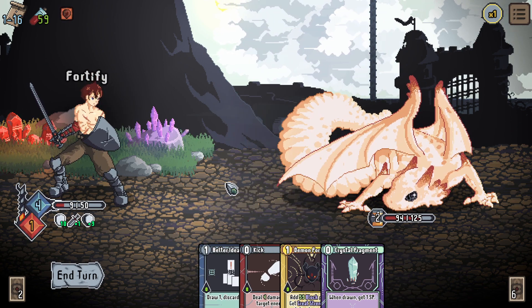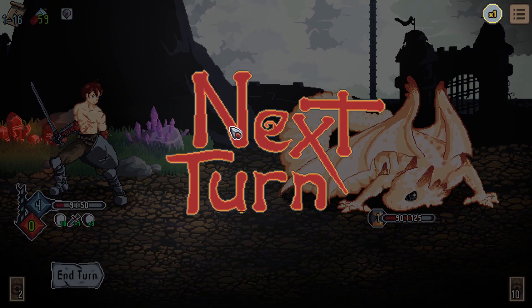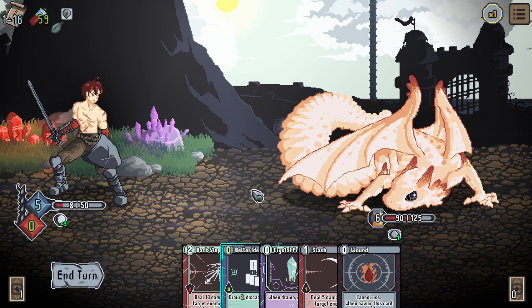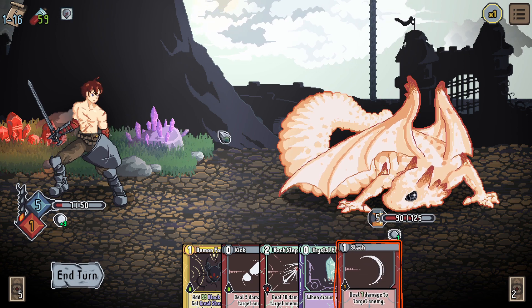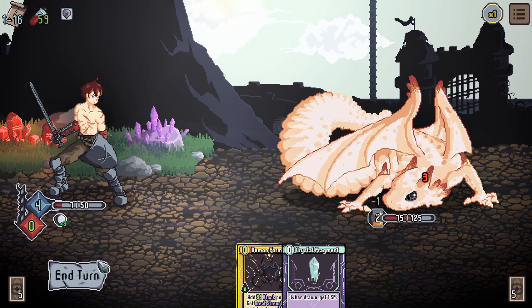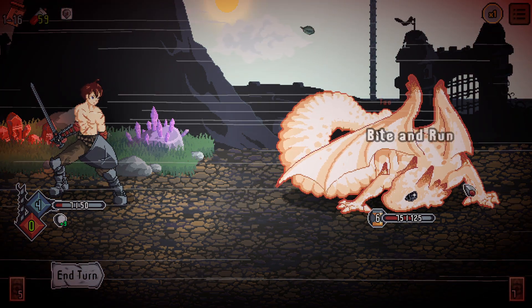We're going to defend and kick for 4 — that's the best I can do. The boss does bite and run, giving another wound — terrible. I have nothing. Bad Idea — get rid of the wound. I can't play Demon Form, it's going to evade. Backstep, kick — minus two on the countdown — and we are done. Fair enough, I did not play very well, admittedly.